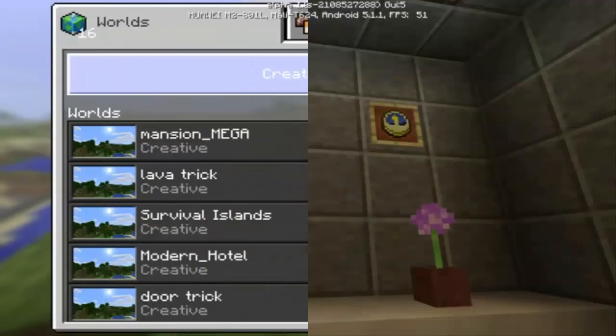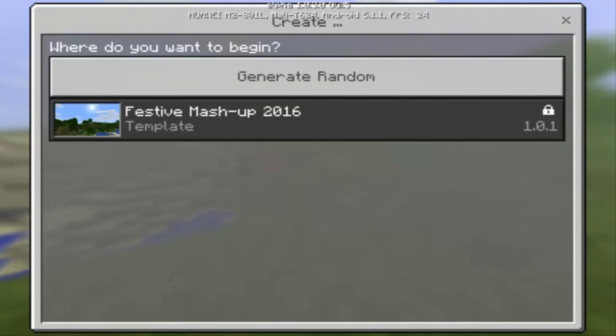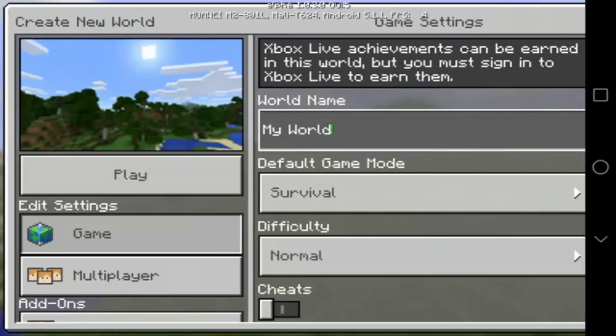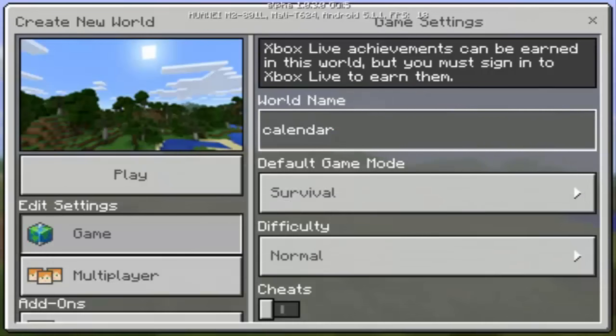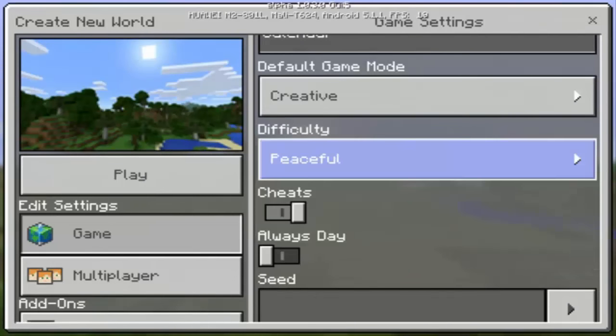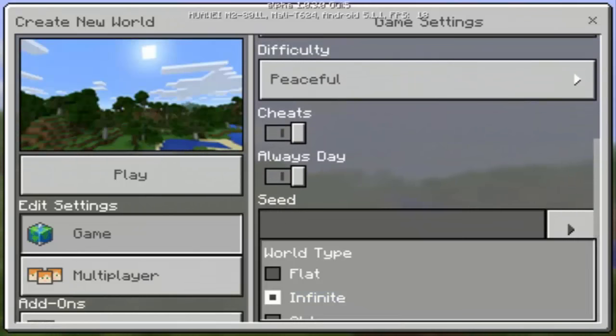Peace to all of you. So to make the calendar trick, we need to create a new world. Tap 'Create New' and then 'Generate Random.' We'll just call it 'calendar.' It must be Creative mode of course. Difficulty: Peaceful. Cheats on, always day. And it must be flat. Now let's play.